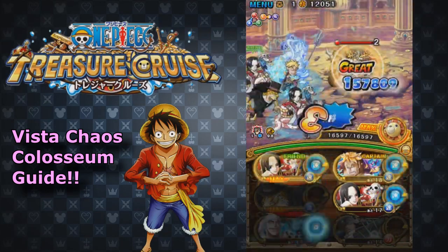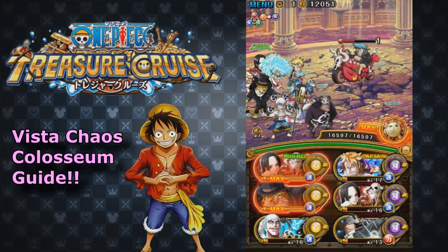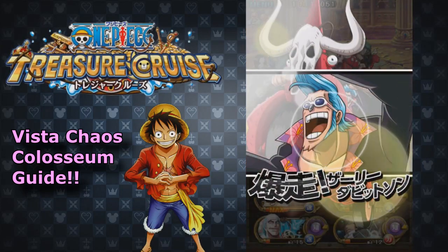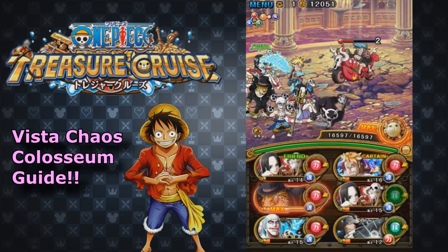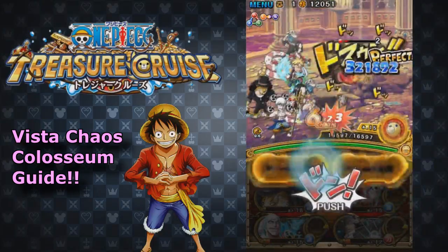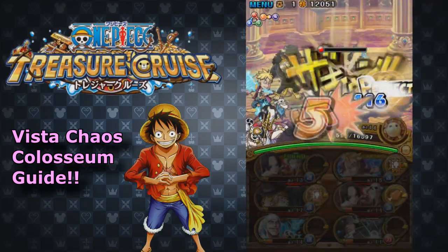I didn't know how much damage this would do, so I went ahead and delayed him in case it would do too much damage. I brought a Boa friend captain as well so that if I take a hit, I can recover a little bit and delay Frankie one more turn. This is where story mode Rob Lucci is really nice — I'm going to try to get him close to 20%, take a basic hit, then Boa back up to full and Rob Lucci to give me full orbs. There's also a 1.5 world boost at all times during this fight, which is why I'm doing a lot of damage. With this I should be able to take him out. Having two Boas is actually very OP. And there you go.